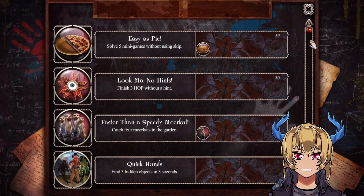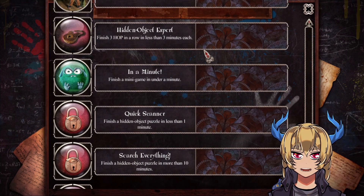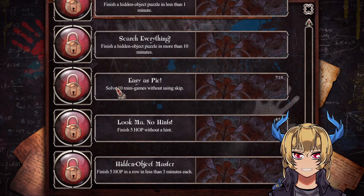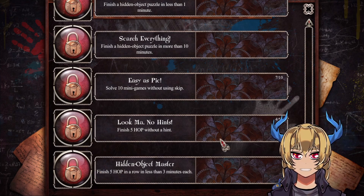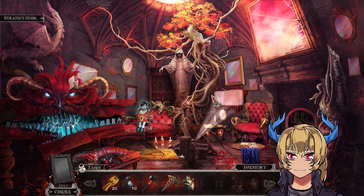We unlocked 'Hidden Object Expert' — finish three in a row in less than three minutes each. Finish one in less than one minute — that's going to be difficult. Finish a hidden object puzzle in more than 10 minutes. Ten mini-games without skipping, and finish five in a row in less than three minutes each — so I have to keep my streak up for two more.